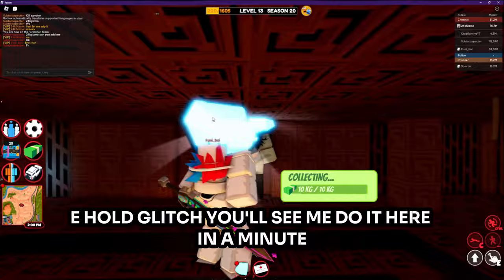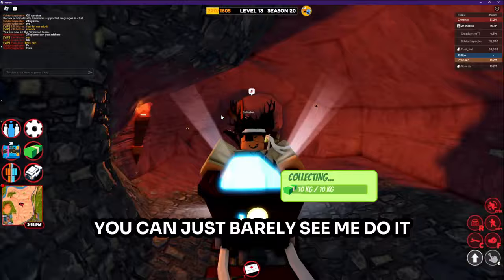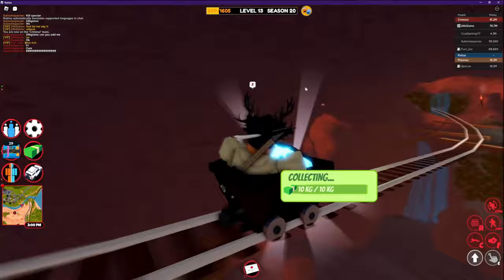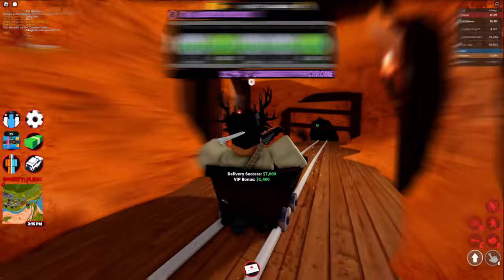The last glitch for tomb is the E-hold glitch. You'll see me do it here in a minute. Now we're going to do the E-hold glitch — I'm pretty quick with it. Now you just do this as normal; you don't have to touch anything. I wasn't touching my keyboard throughout this part. And now we cashed it in.